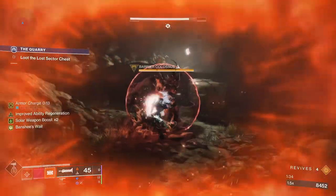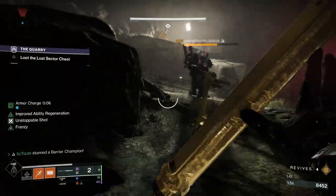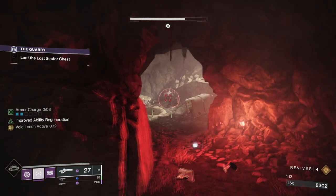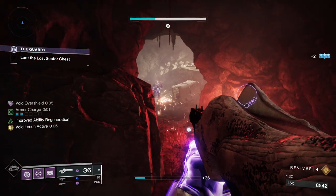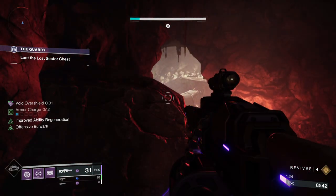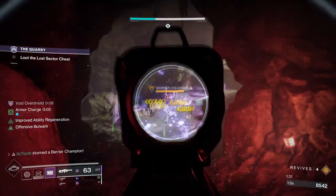That is it for the exotics that can stun barrier champions, so now let's check out exotic armor pieces. We only have three, and two aren't very good. First up is the Second Chance gauntlets for Titan. This gives you two shield throws, and your shields can stun barrier champs. It did only take one shield throw in my testing, but the lost sector was void burn that day. This option kind of sucks regardless, because the shield throw has pretty slow travel time, which will allow the barrier to heal up.